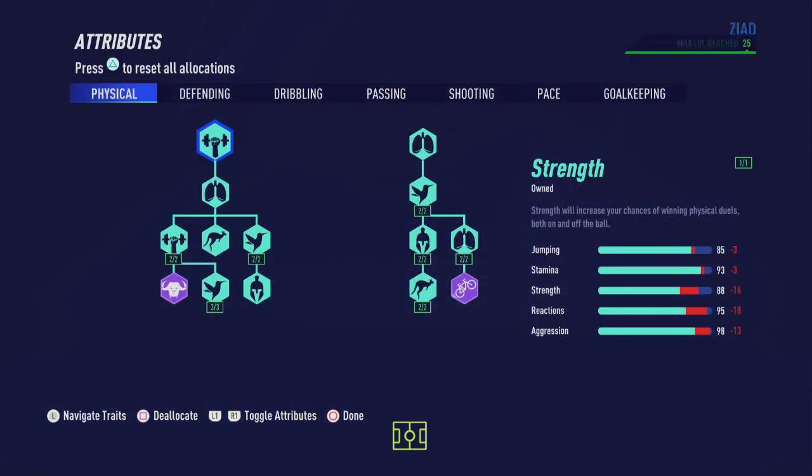Now let's head on over to attributes and in the physical section we're going to pick up everything to end up with an 85 in jumping, 93 in stamina, 88 in strength, 95 in reaction and 98 in aggression.